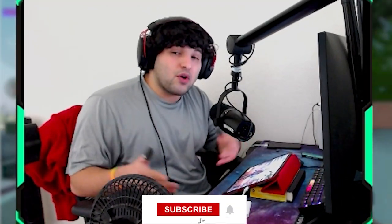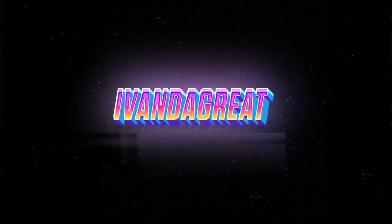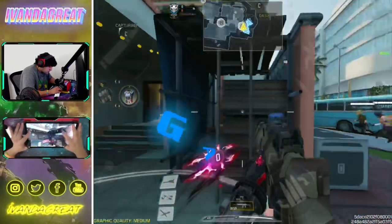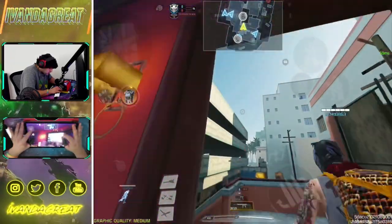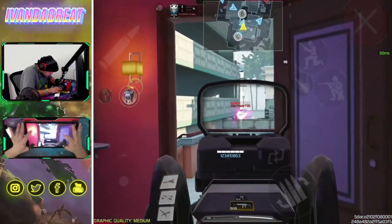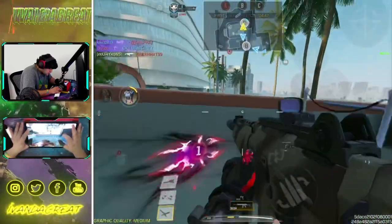If you enjoy today's video, make sure you leave a like and hit subscribe for more Call of Duty gameplay. We got the new C4 lethal, so we'll go ahead and try it out and see if we get a couple kills with that as well. Off the bat, I think the Krig 6 is definitely going to be one of the heavier hitting guns.